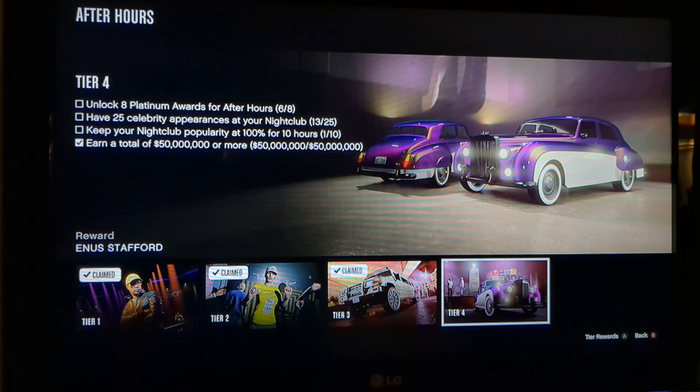For Task 3, they want you to keep your nightclub popularity at 100% for 10 hours. I've done that for one hour so far, but you need to do that for 10 hours. That's easy and not hard — it doesn't take that much time in GTA game time. You've got to keep your popularity bar full, don't let it go down at all, and it's got to stay full for 10 hours. In GTA game time, 10 hours is not that long.